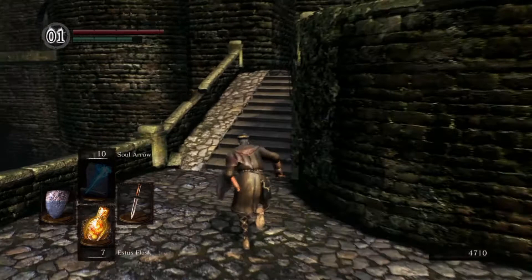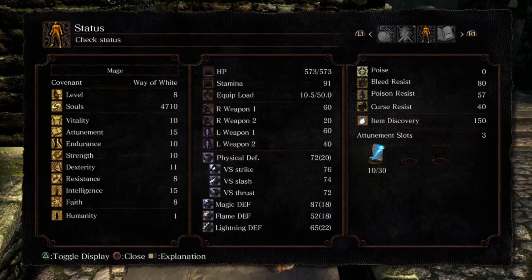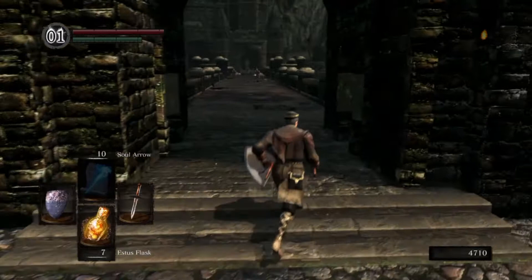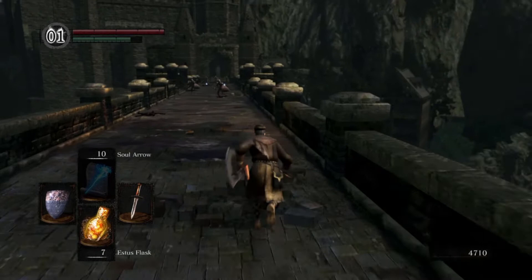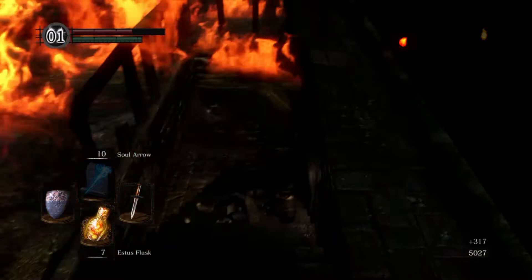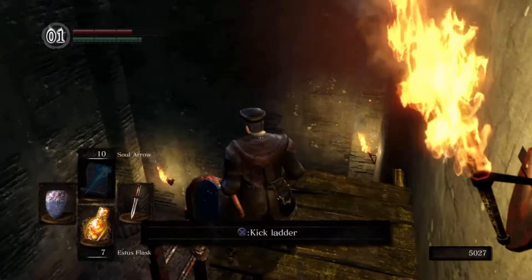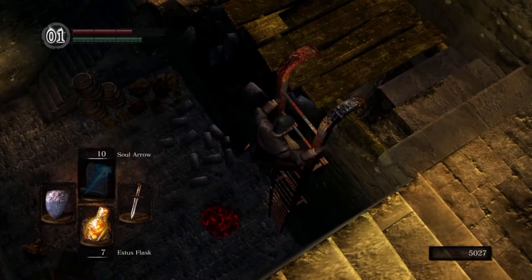Now we're done talking to Solaire — don't attack him. I was just checking my equip load. If you're below 25 percent equip load — I have like 10.5 out of 50 — you run as fast as you can. If you have below 25 percent you have one of the faster running speeds, so you make it to this point just in time to take a little damage from the drake we saw earlier. We have a shortcut here — drop down, go down the ladder.